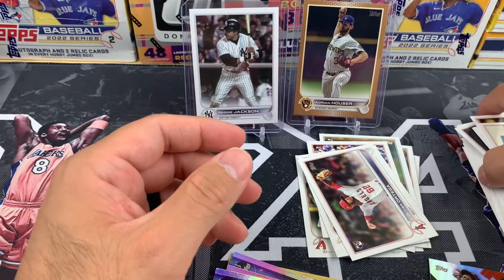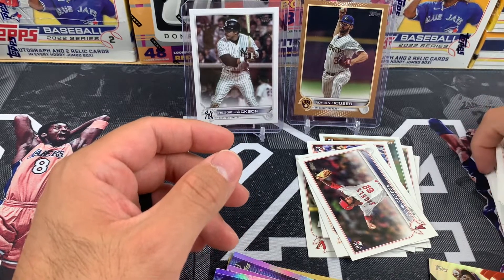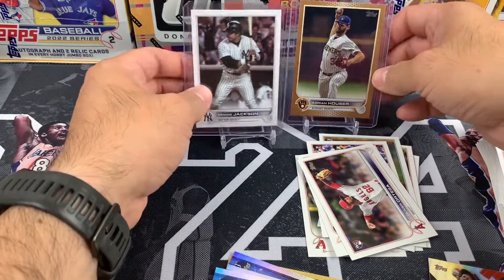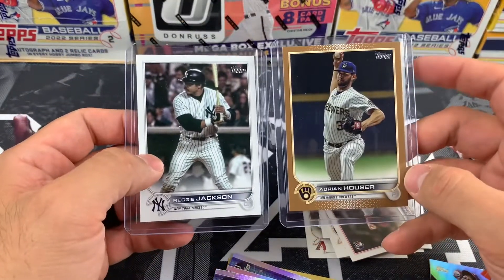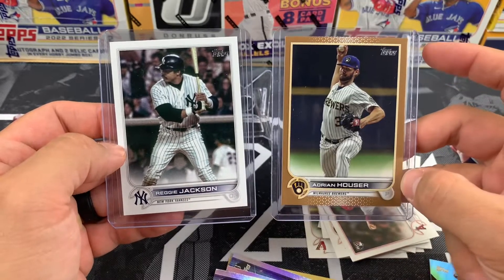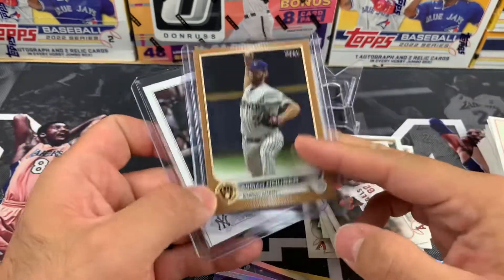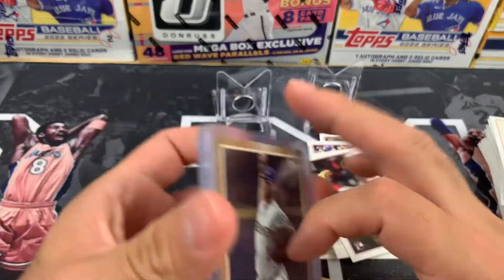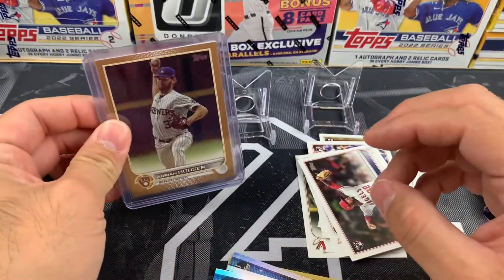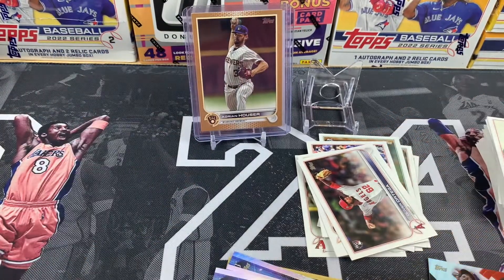That rounds these two packs off. Stay tuned for some more pack openings — I do have some more cello packs left and we'll be ripping through those to see what we can find. Hopefully find a short print. What we got on this one: a Reggie Jackson short print and the gold Hauser out of 2022. If you like this content, please leave a comment below, feel free to subscribe — it's free, takes a couple seconds. Until next time, have a good one.